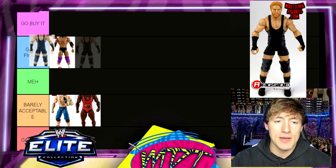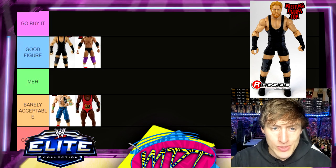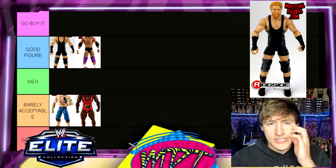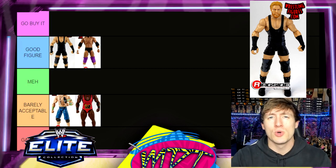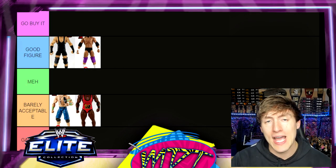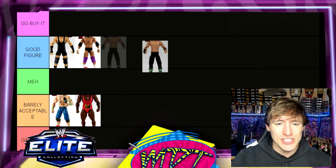Next up is Jack Swagger — I actually like this figure a lot and I'm putting it above the Sandow figure in Good Figure. I like his accessories and the gear, and he has a really strong head sculpt. He feels good in the hand — yes, he has pinecone joints, but there are lots of cool details. I think he came with two different flags. It was a really cool set and I'm putting him in Good Figure.